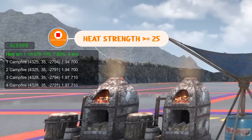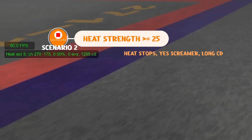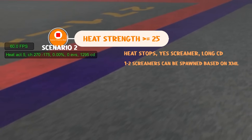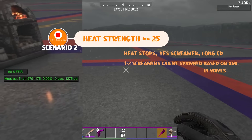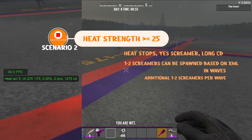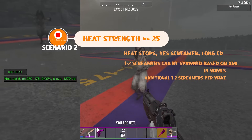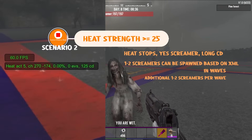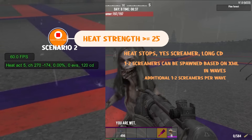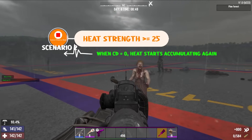The second scenario is instead of no screamer being spawned, we get a screamer spawn. How many screamers? According to the XML code, you have a chance to spawn one or two at a time. And similar to hordes, there are waves with a chance to spawn an additional one to two screamers per wave. Just like scenario one, heat stops generating and we enter a cooldown — though this time it is a much longer one, probably meant to give the player a break. Once the cooldown ends, we are back to zero heat and ready to repeat.